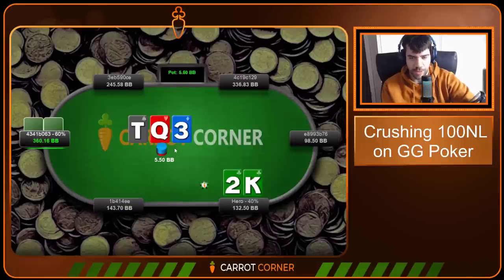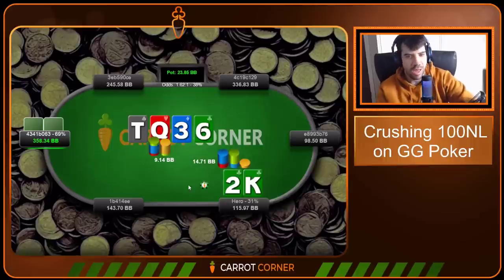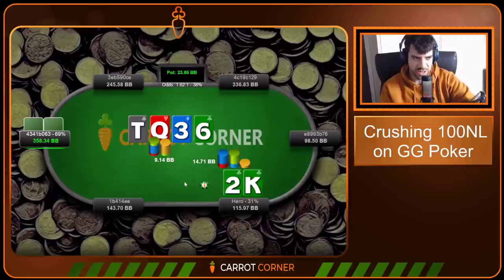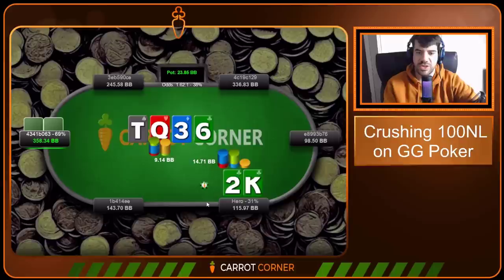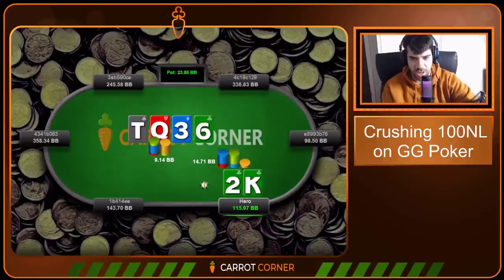King-Deuce of clubs on the button. We open, get called by big blind. Gonna go for a load of small c-bets on this board — this one gets peeled. Go for the turn overbet here with the overcard — a really juicy, beautiful turn for our range, especially at the top of it. I'd rather overbet something like King-Deuce of clubs than King-Deuce of hearts, diamonds or spades, for similar reasons we discussed — we're unblocking the backdoor folding hands. People just over-fold this spot. It works.